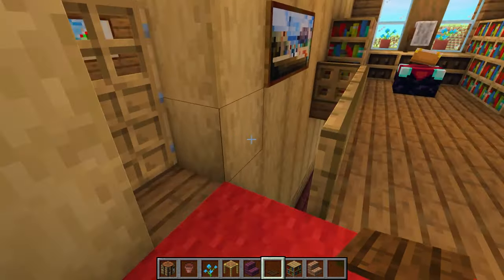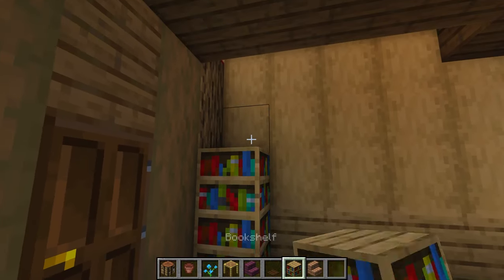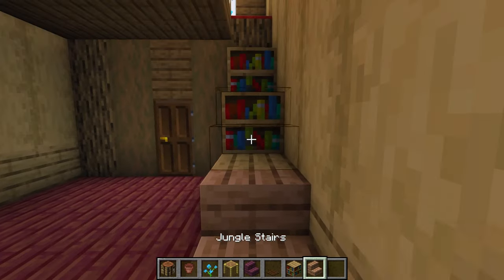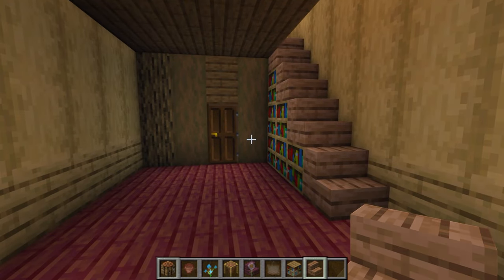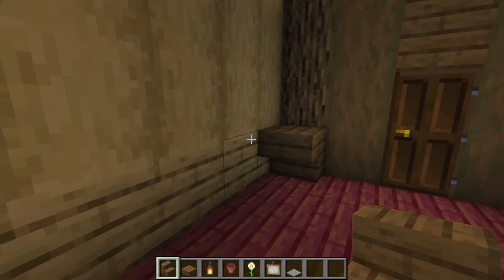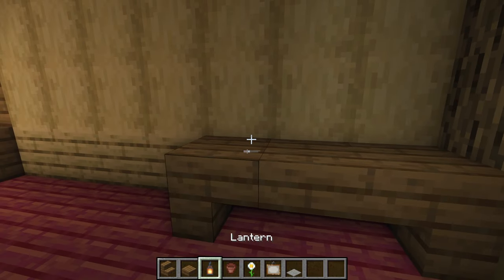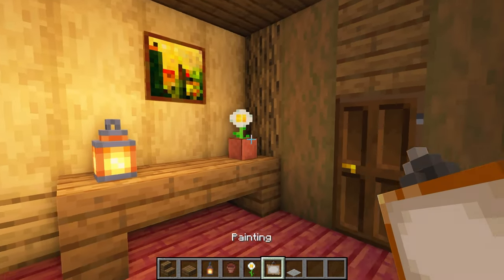With that, the second floor is now done, so let's go work on the main floor. Currently we have no way to access the second floor, so let's begin by building a staircase made out of bookshelves. On top, add jungle stairs to connect ourselves up to the second floor. Next to our entrance, let's build a table using a couple of stairs and a slab, and on top, add a lantern as well as a flower pot with an oxeye daisy in it, and above, place a painting.